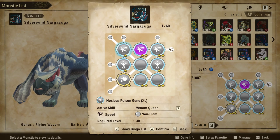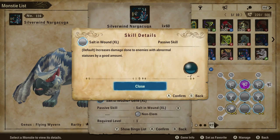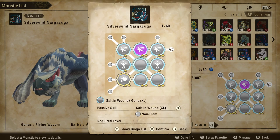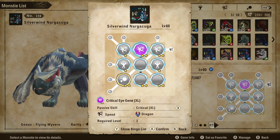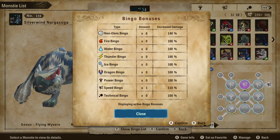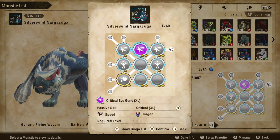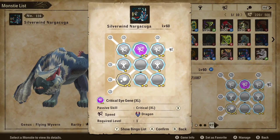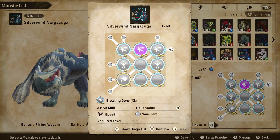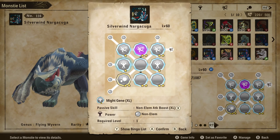Let's get into the genes we've chosen for our build. This whole core build is based around Salt in the Wound XL, which increases damage done to enemies with abnormal statuses by a good amount. When you have this with two golden stars, you can upgrade it two more times, increasing your damage by 20%. We are using a crit build, so in our bingo list we have non-elemental bingo times 6, giving us 140% increased damage. I sacrificed a potential 10% non-elemental damage to get the Critical Eye gene for increased critical chance.